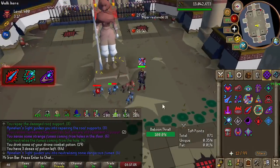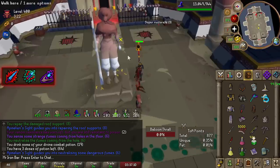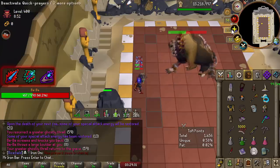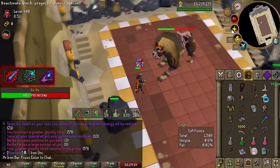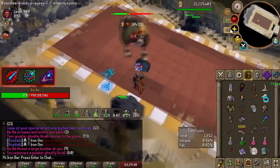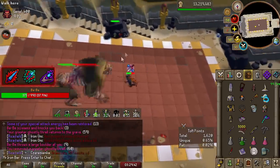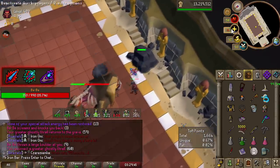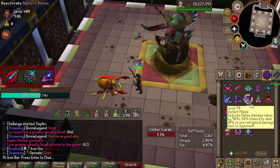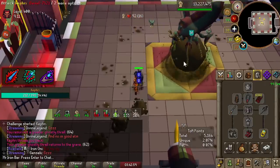The best combat prayers in this book are: Decimate, giving 20% attack and 30% strength — 7% more than Piety; Annihilate, giving 20% ranged attack and 30% ranged strength — 7% more ranged strength; and Vaporize, giving 25% magic attack and 4% magic damage. Yes, a prayer that actually gives magic damage — a first of its kind. All these boost prayers give no defense boost, which is a pretty sizable drawback.